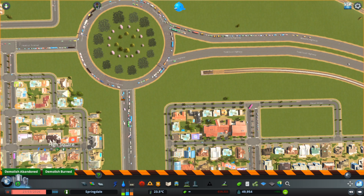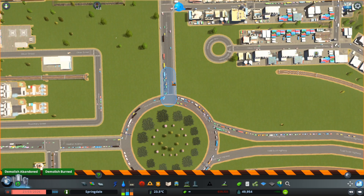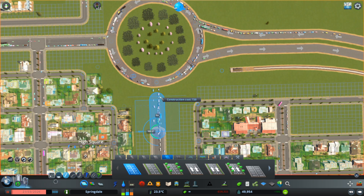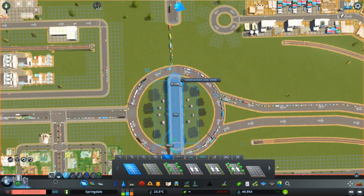To do that, I have to take away this connection and that connection, and we're just going to build a bridge right across the roundabout. I'll make it six lanes, which is what the approaching roads are. I'll go up 12 units — that should be enough to clear the highway, and it is — and we'll go straight across, clear the highway, and come back down.